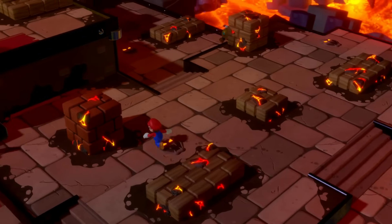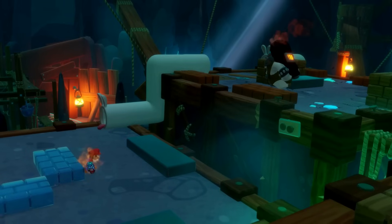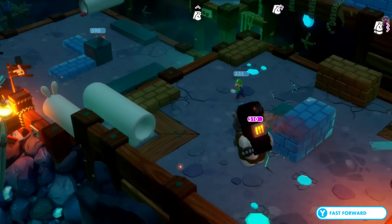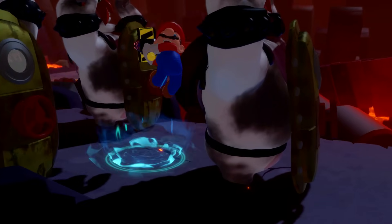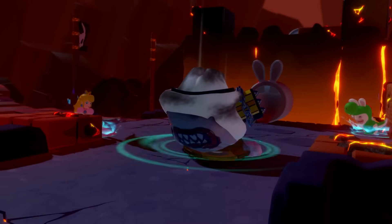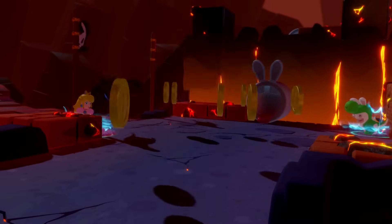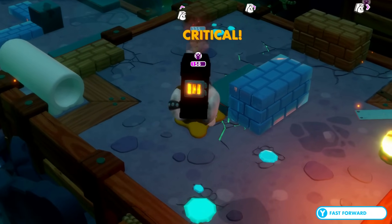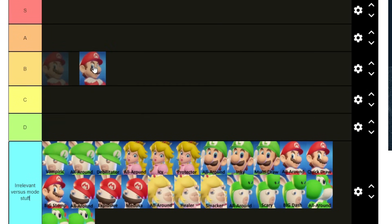Mario's HP is also pretty good — he maxes out at 590 HP. His critical abilities are Honey and Bounce. Honey stops enemies from moving for a turn, and Bounce launches the enemy far away. Both are pretty decent and can save you from a losing situation. Mario's high damage and good techniques put him high on the tier list, but sadly his movement drags him down, so I'm gonna put him at B tier.